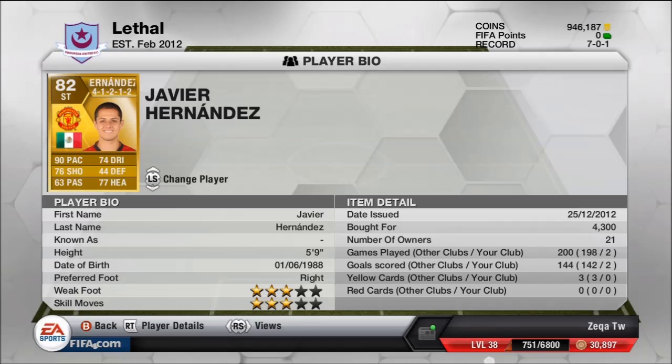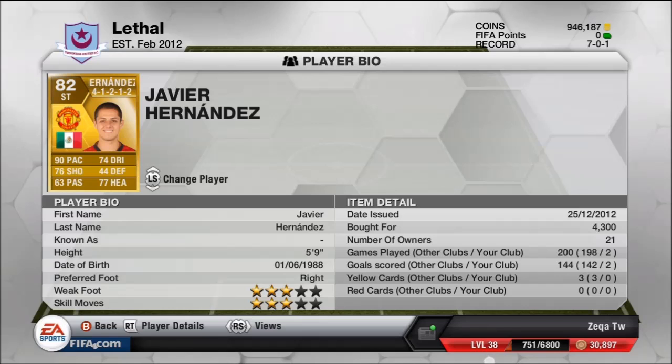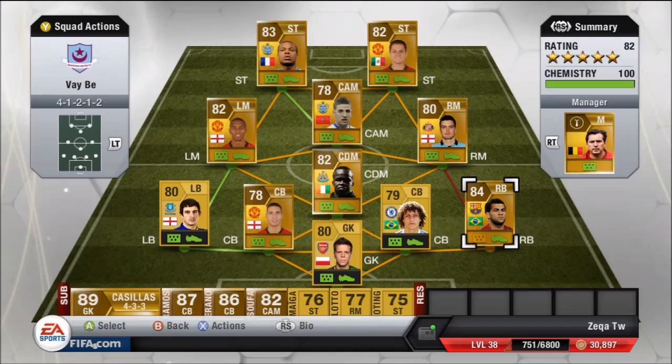Our last striker is Hernandez — 90 pace, 76 shot, 74 dribble, 77 head, 3-star weak, 3-star skill moves, 5'9", 4.3k. This is a great squad for cheap if you guys don't have coins. Hope you guys enjoyed that BPL squad — this was a quick video. Peace.